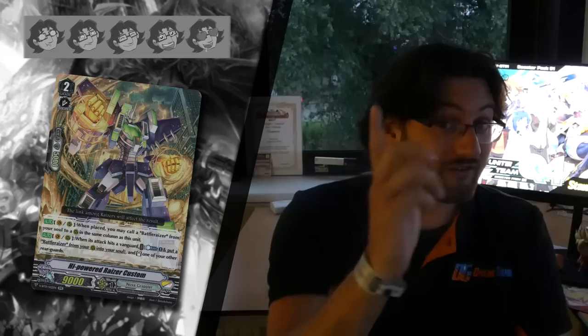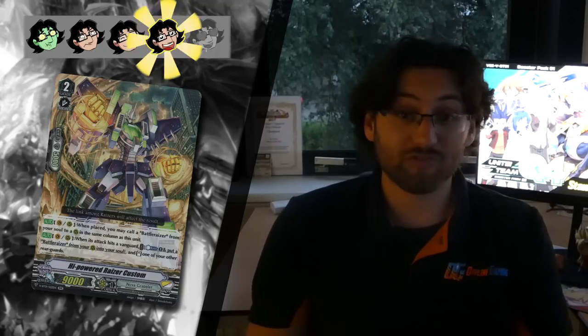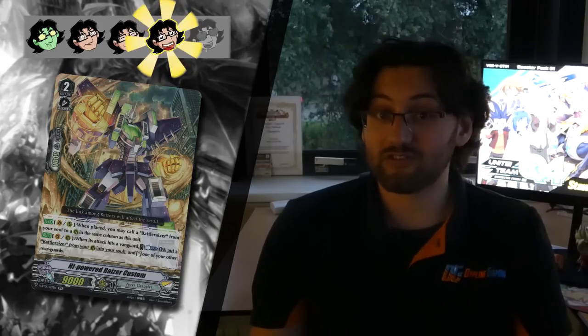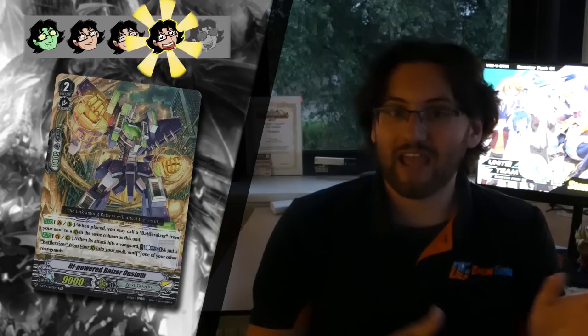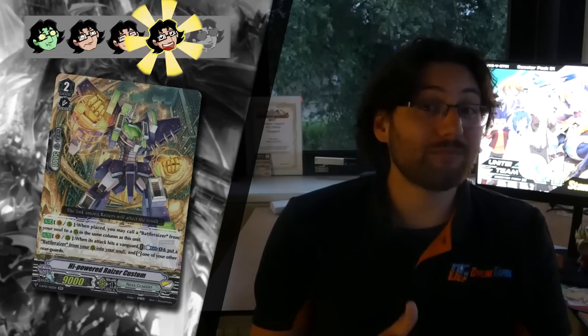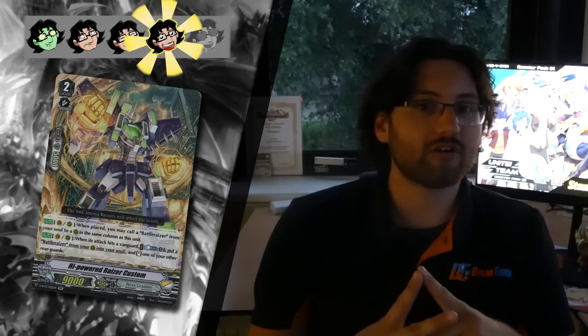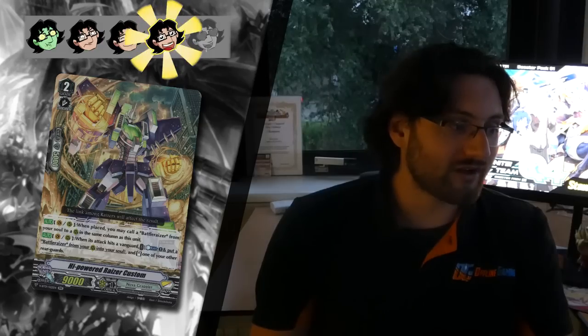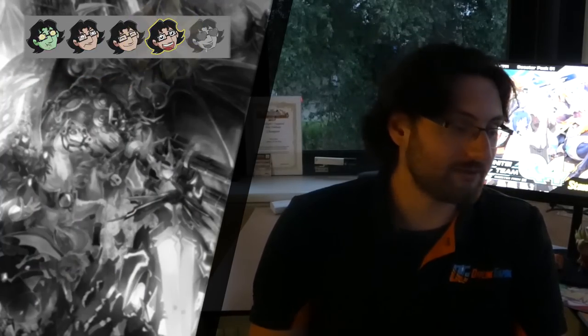Next up we have High Powered Riser Custom, another interesting double rare for the Riser engine. I give it 4 stars because it helps with superior calling — it gets Battle Riser, your starter, from the soul onto the field as a booster, so it hits even if not on an Axel circle. The other skill lets you restand something when it attacks the Vanguard. Combining this with Burst Riser and Battledore, you can potentially attack three times with the same rear-guard that has the skill forcing opponents to guard with two guardians at a time — making this a very kill-potential card by forcing a lot of cards early from their hand. It depends on having Battle Riser, and if Battle Riser is retired it becomes a 9k do-nothing, but given the power spike I give it 4 stars.